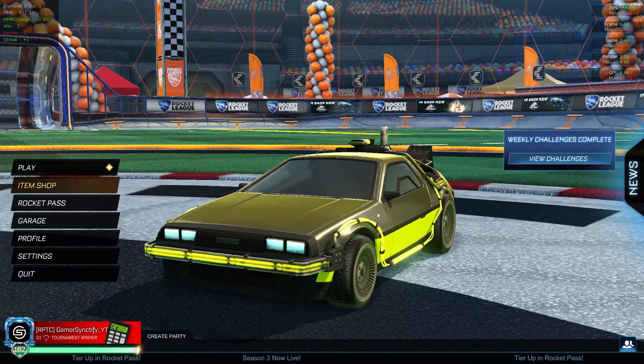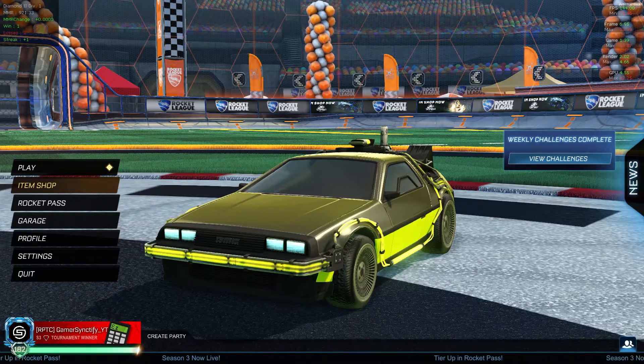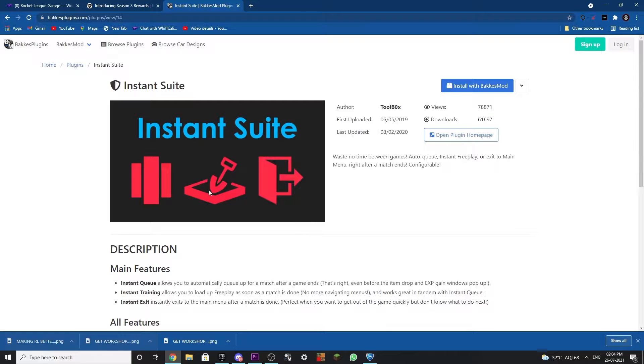Let me show you how to do it yourselves. Doing this is actually really easy. First of all, you have to install BakkesMod, and after that you'll need to go to the link in the description — it will be the first link. If you don't know how to install BakkesMod, click on the second link in the description.